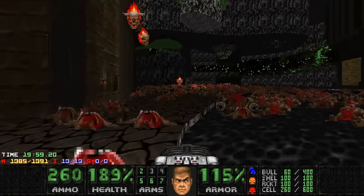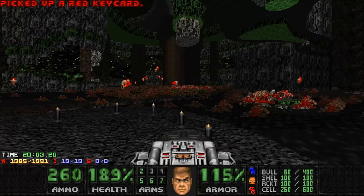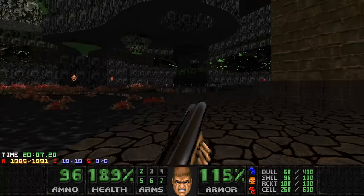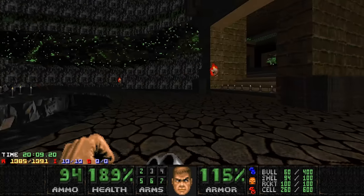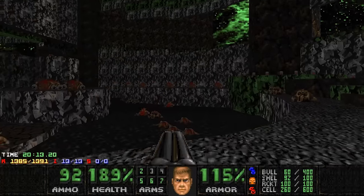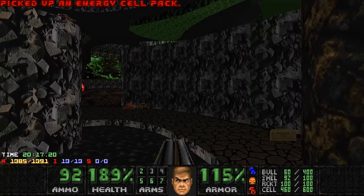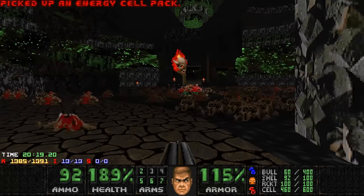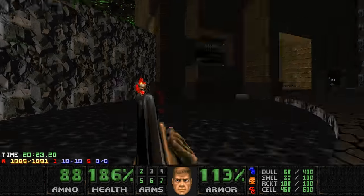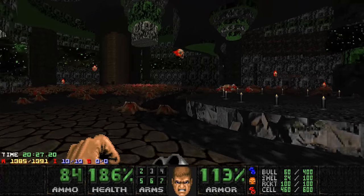Alright, and then these lost souls — they will infight, but I will get rid of them. Actually, no need to. I can just go to the next fight. Are there any cells left? Yes, I need those. I need these cells. And not many enemies left — six of them. But of course, it's gotta be cyberdemons in the trials. What else? It is the final map after all.